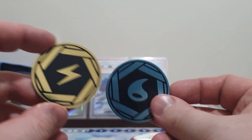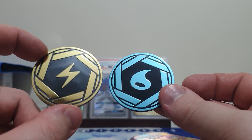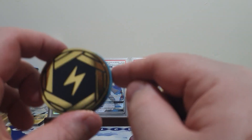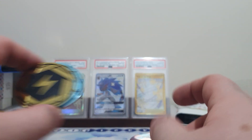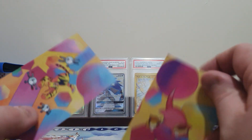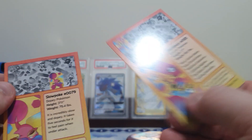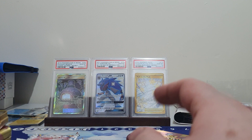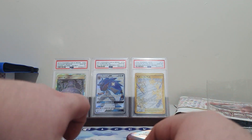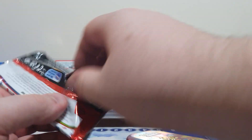In each of these tins you do get a coin. I actually really like the fact that you get the typings, however most players, including myself, don't use these for proper play — we much prefer rolling a d6 or a regular six-sided dice. You get these two art pieces that show you where they belong in the overall artwork. These are the only ones I'm going to be opening, so I won't get the full artwork, but we have four packs here. Let's see if we can get anything good.